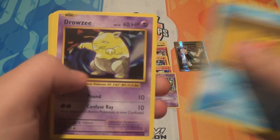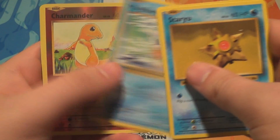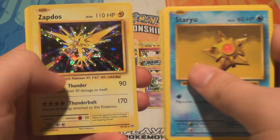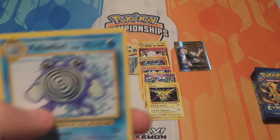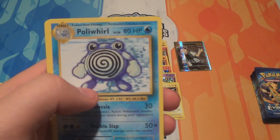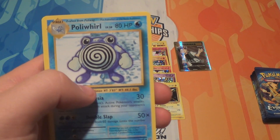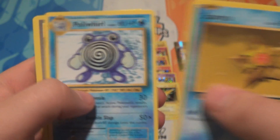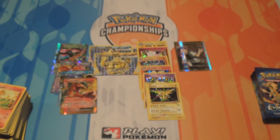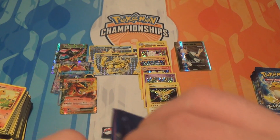Pack twenty-eight: a Staryu, a Drowzy, an Electabuzz, a Weedle, a Magikarp, a Reverse Charmander, and a Holo Zapdos — he's cool! We've got a lot more Holos from this box than our first box where we only got three regular Holos. I think we're making up for that with a much bigger lack of EXs. Our first box had a lot of EXs though. Also a Poliwhirl, a Maintenance, and a Potion. This is a lot closer to the average ratio that we've been told about by other people who've opened boxes.